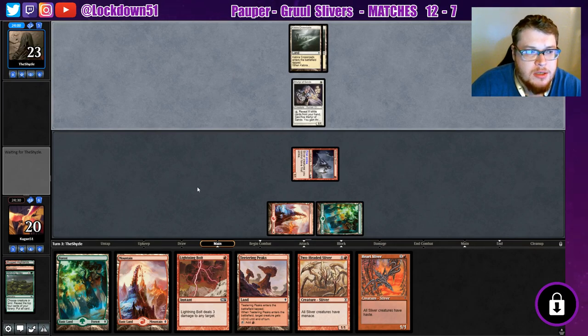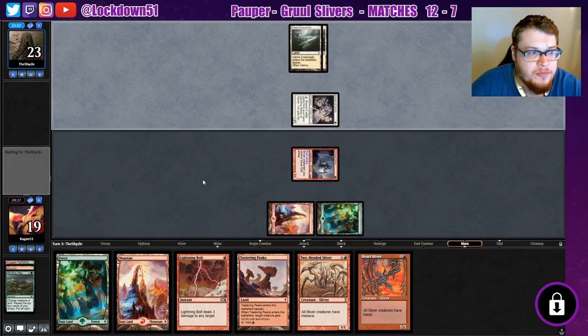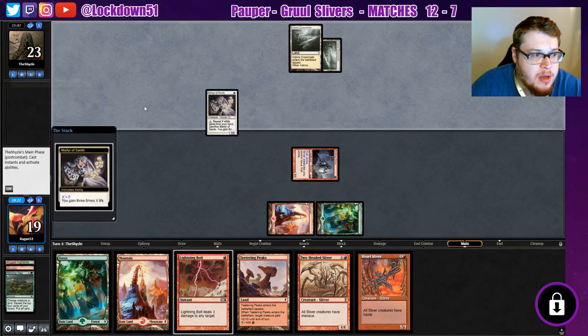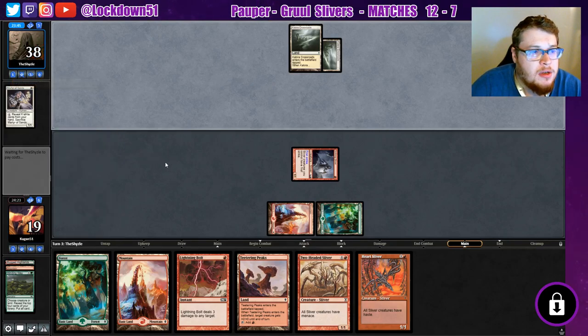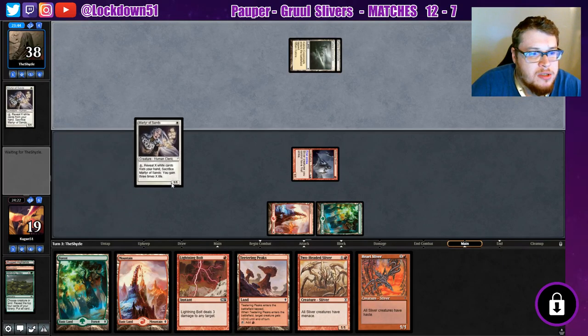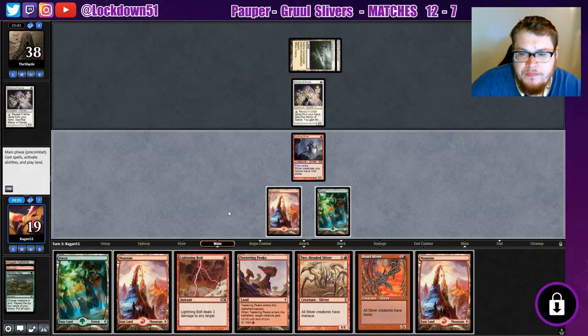Made some changes to the sideboard. Attacking in for one. I was suggested by a subscriber — I forget your name, I'm sorry — that we add Pyroblast in, which is a great one-drop counter. Target blue spell, or destroy target blue permanent, I believe is what it is. They just gained 38 life. That's awesome, really awesome. And another Martyr of Sands, cool.